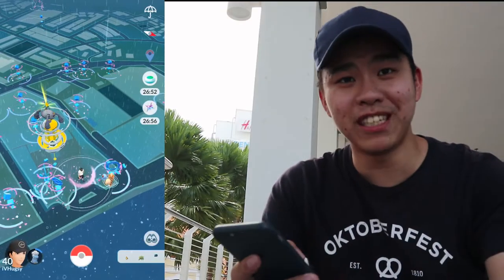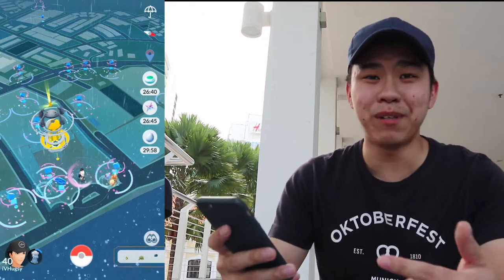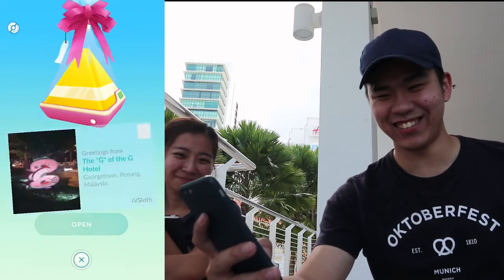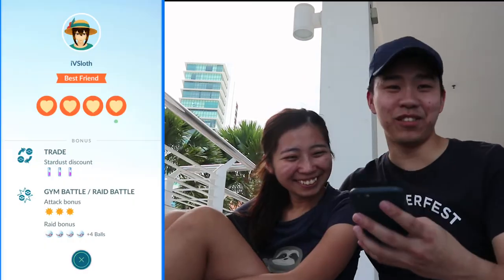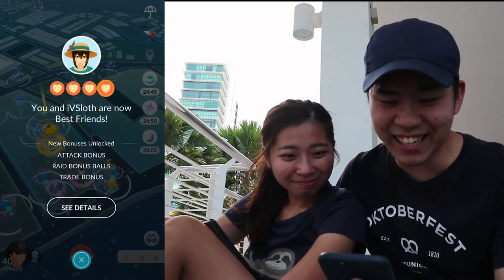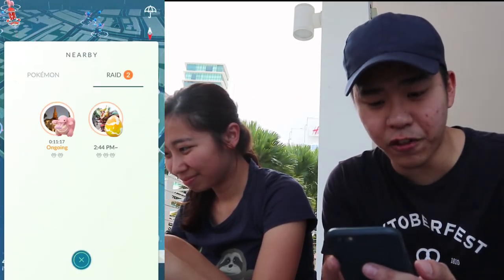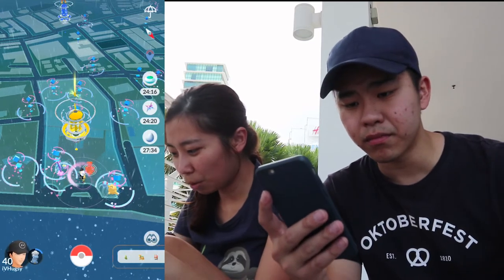As we approach the end of community day — about two minutes left — I'm going to use a Lucky Egg for one more thing: we are finally going to become Best Friends! The last episode was a total fail but I waited a whole week just for this moment. Opening her gift — three, two, one! Got an egg, not bad. That's 200k XP with a Lucky Egg — crazy! Become Best Friends with one trainer — look at that. And that's a wrap on Beldam community day — no more Beldams!